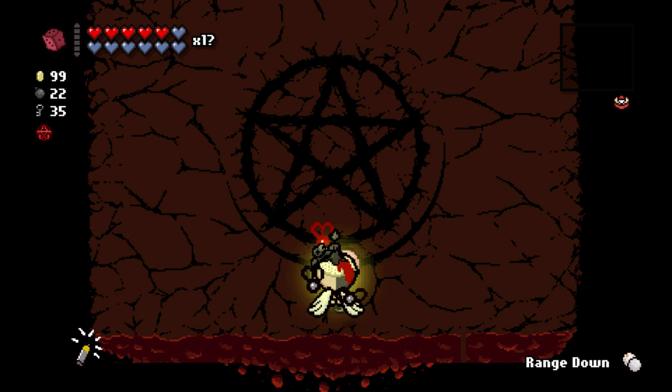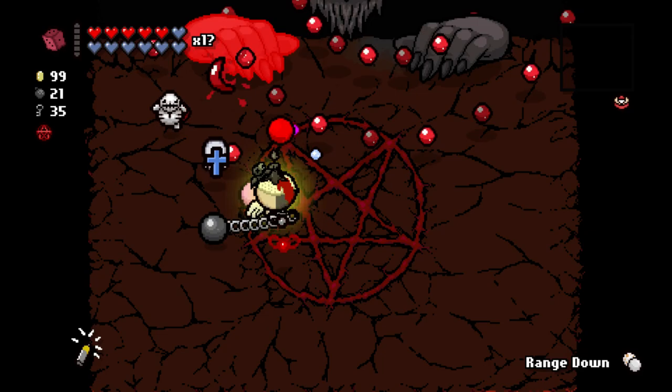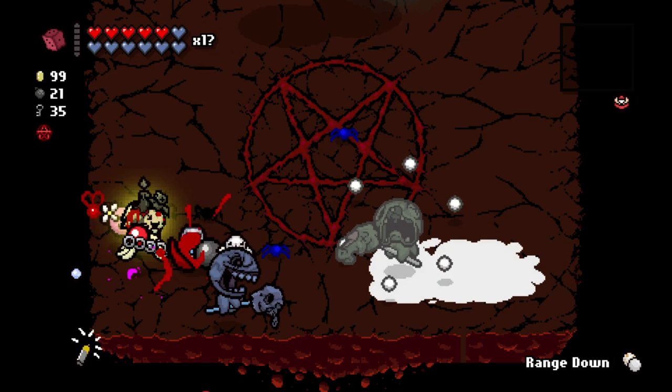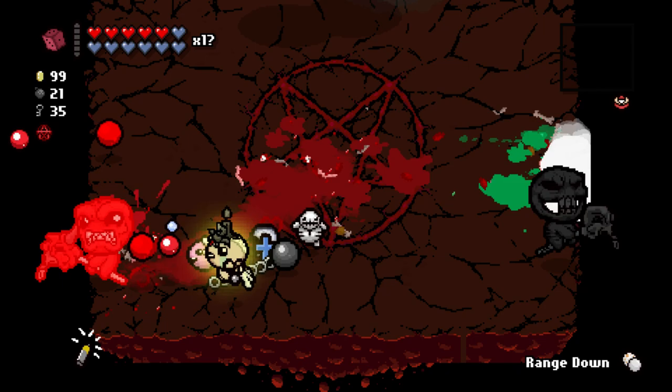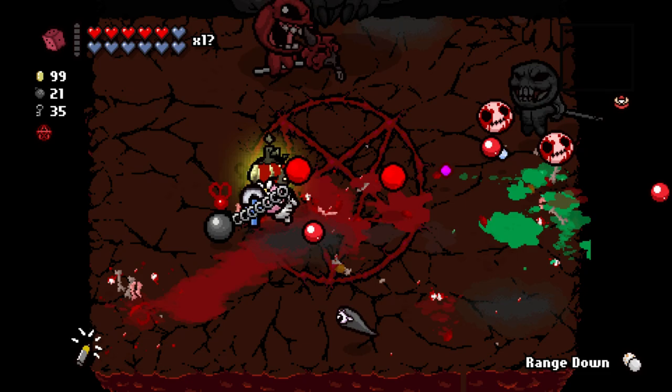Do we have any bomb synergies? We do have The Soul — it's not really a synergy because it's just one item, but it's very strong against Mega Satan because of the fact that it deflects all those bullet hell nonsenses that he shoots out. And this is going to be — especially when we get down to those mini bosses, that's going to be really annoying. But after the mini bosses, once we get to the second phase of the Mega Satan fight, I'm pretty sure it's going to be relatively simple.